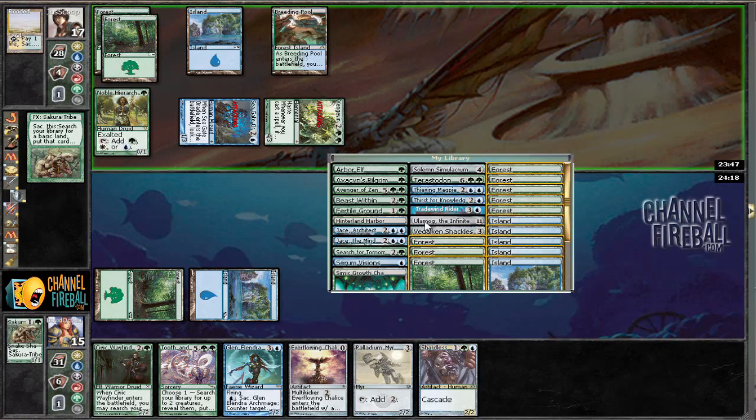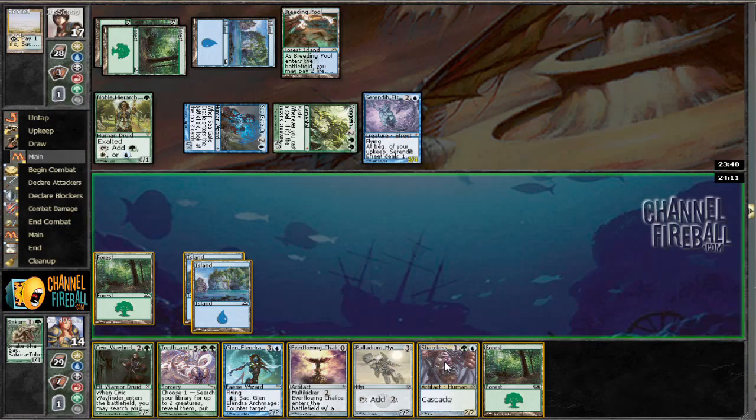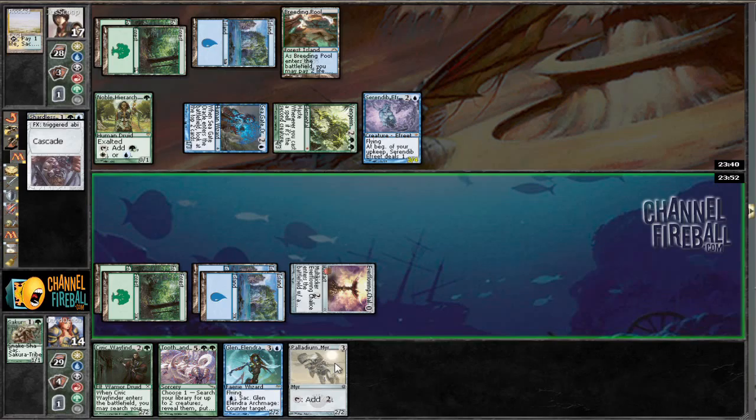Searching the battlefield — calling all cars, where is my island? It's right there. This guy's bringing the beats. So what we've got to do is go Chalice for one, play Shardless Agent. Shardless Agent wraps it or finds a mana elf, and then that should be pretty good.